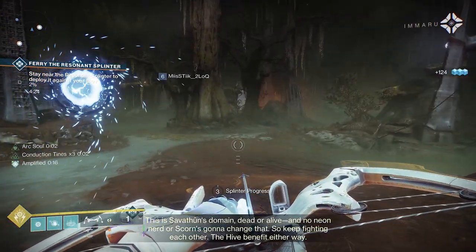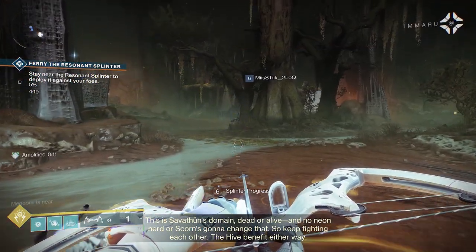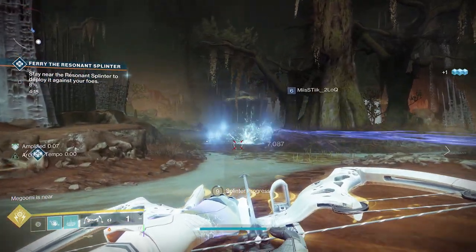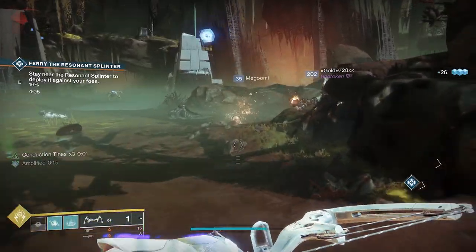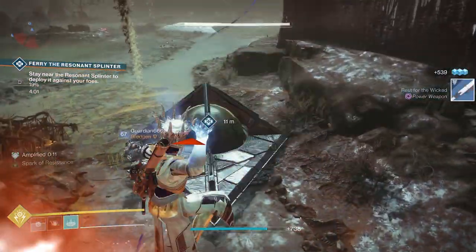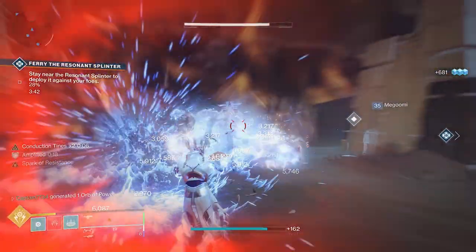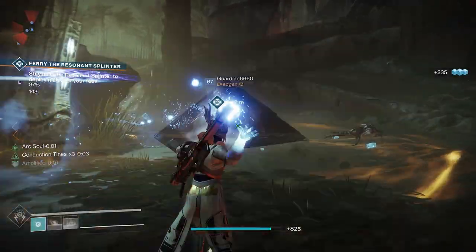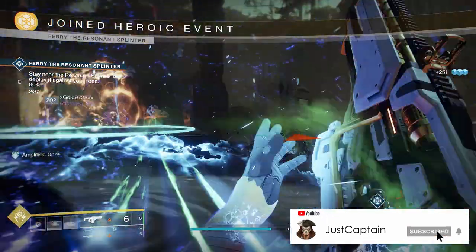The final public event is known as Resonant Splinter and is only found in the Throne World. To complete it, stay on the splinter as it moves around the Throne World. Along the way kill the adds and take down crystals at each checkpoint to progress the splinter further. To turn it heroic, among the adds certain enemies will drop an orb on the ground. Pick it up and throw it at the splinter with your trigger button. You will need to throw a total of 6, and the orbs will spawn randomly throughout the whole journey so keep a lookout for them. Doing so will spawn in additional Scorn bosses at the end, and killing them completes the heroic public event.